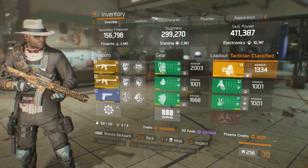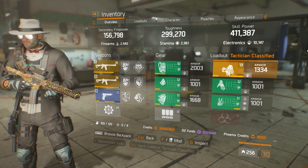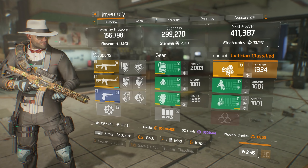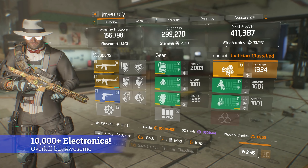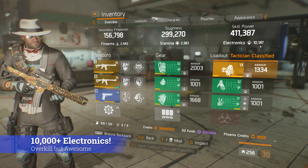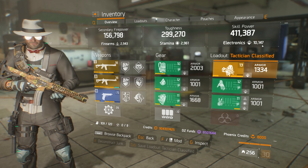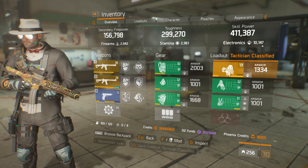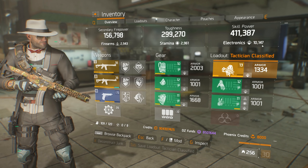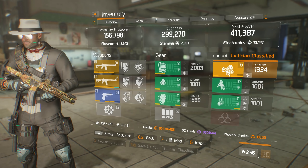In the original Division game, you could invest into electronics as a main stat as well as skill power and skill haste as attributes on your gear. For our discussion right now, skill haste doesn't really matter as we will come back to it later. It was the electronics main stat and ultimately the overall skill power stat that predominantly determined how hard your skills were hitting in terms of raw damage. The higher your overall skill power numbers, the harder your sticky bomb, seeker mines, or turrets would hit enemy targets for.